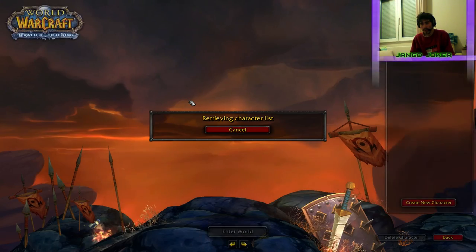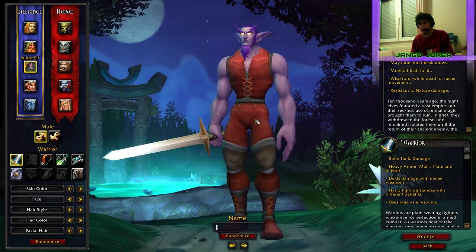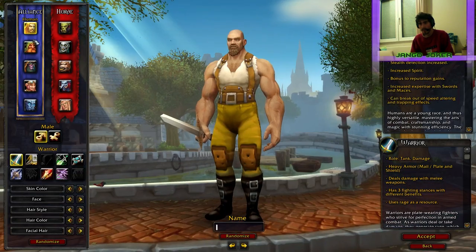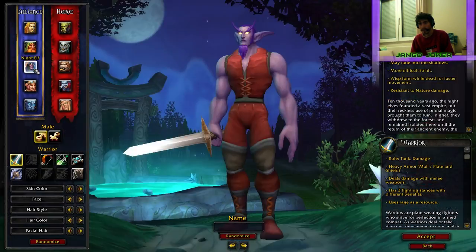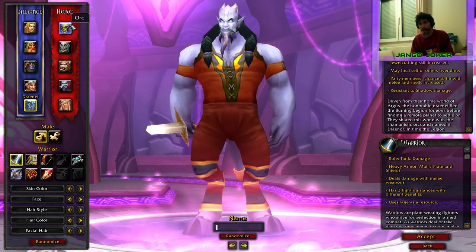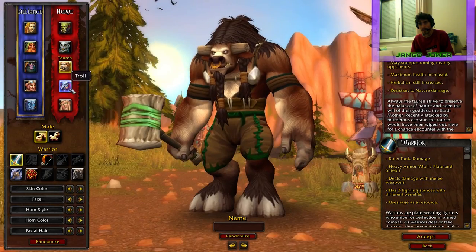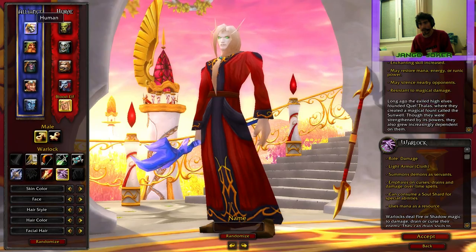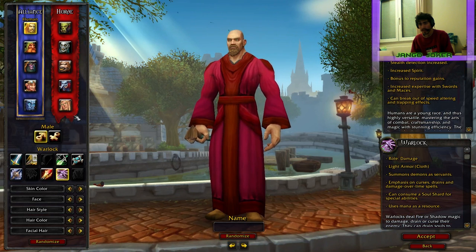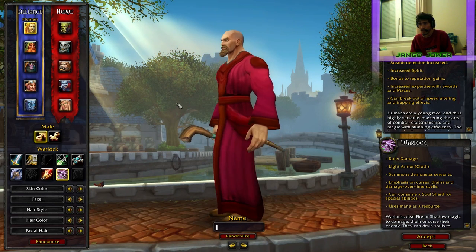Okay, let's create a new character. So we have Humans, Dwarves, Night Elves, Gnomes, Draenei, Worgen, Undead, Tauren, Troll, and Blood Elves. This is before Worgens, Goblins, and Pandaren were introduced.